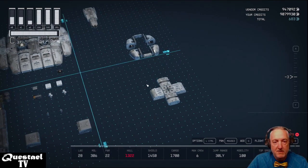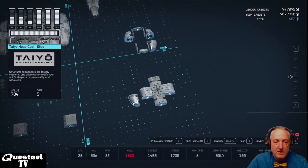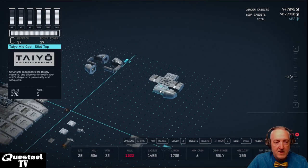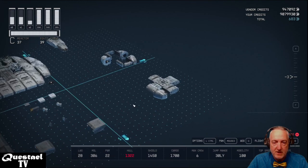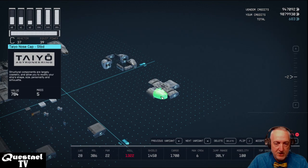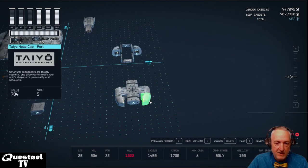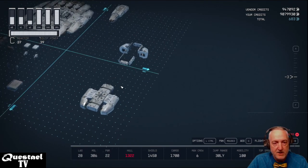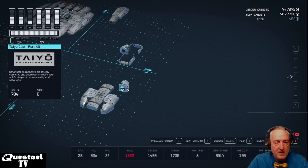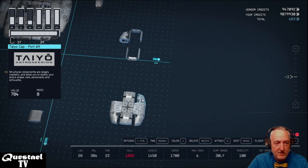Now for something a bit unusual — we're going to use the Tayo Nose Cap Starboard and place it on the Tayo Mid Cap. It's two levels high, so we place the top level attached to the front of the Tayo Mid Cap. If you attach it the wrong way, hold your mouse on it, hit R to raise it one level or F to lower it. Then flip it around: Tayo Nose Cap Port on the other side, and another Tayo Cap on the port aft.